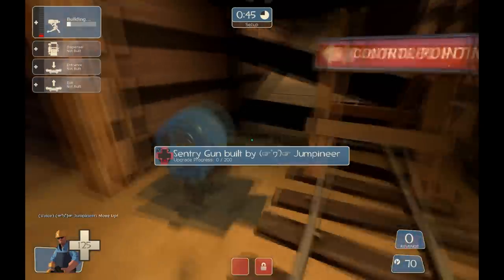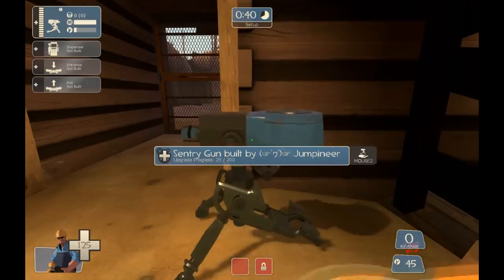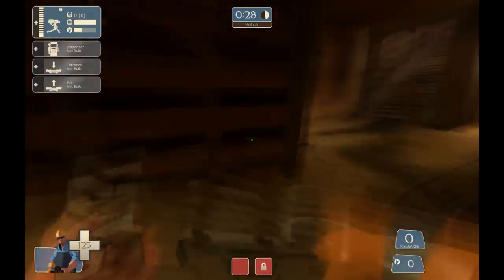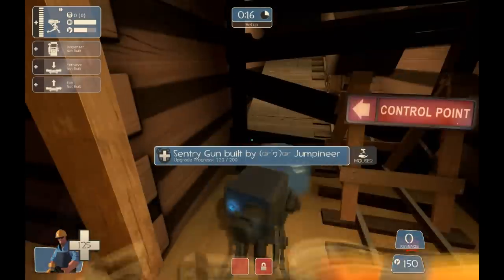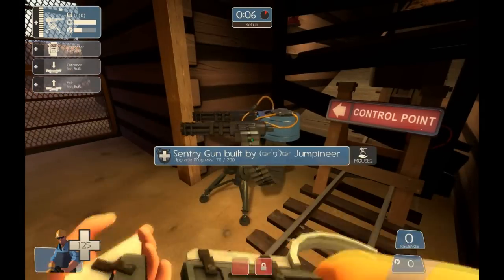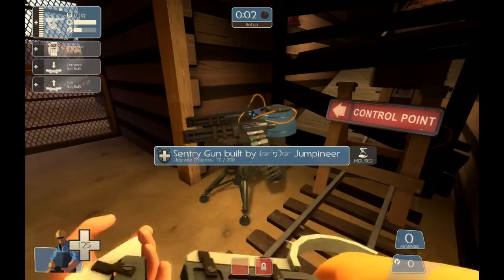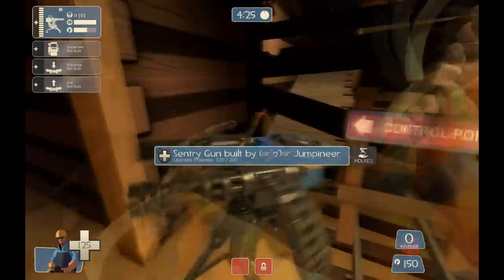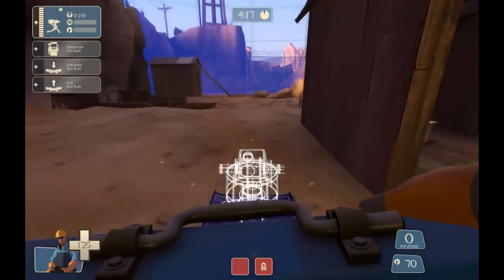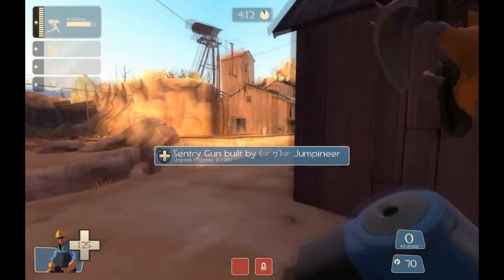Let's move on to Dustbowl. In the beginning of the game, you can place a sentry right here before the game starts and have a couple of engineers help you upgrade it to level 3. You can't get it to level 3 by yourself, so have some other engineers on your team help you upgrade before the game starts. If you do get it to level 3, this is a very good ambush spot against the Red team when they attack your first spawn exit.